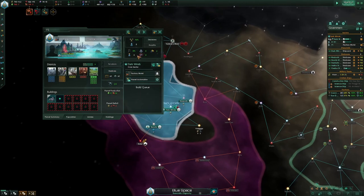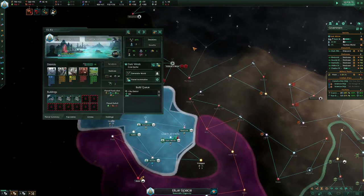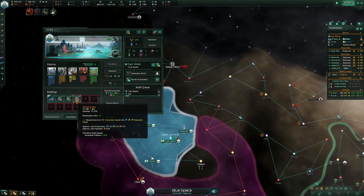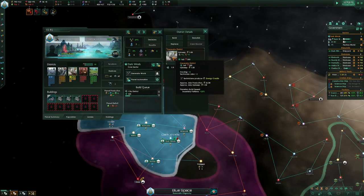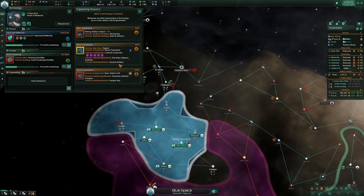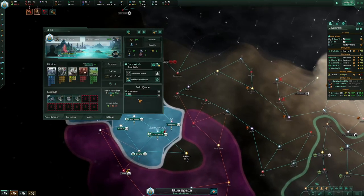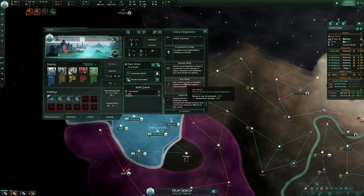The build is pretty simple. Every time this world is about to have a pop that's not working — angler jobs or pearl divers — you just build a district. On the capital you're just building research labs until you need energy, then you build generator districts. My economy is fine so I've been building only research. You can switch to tech at some point — yeah, it's probably better.